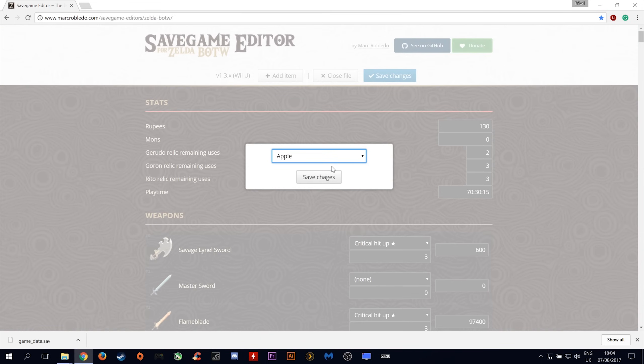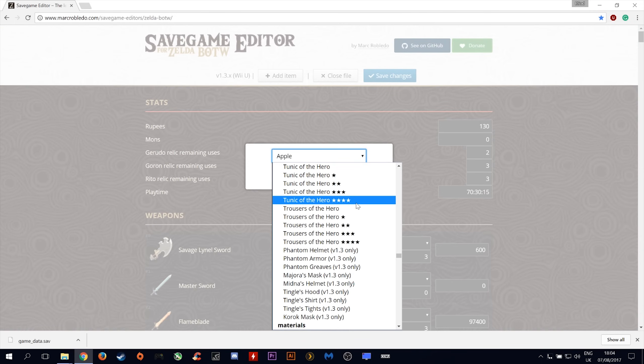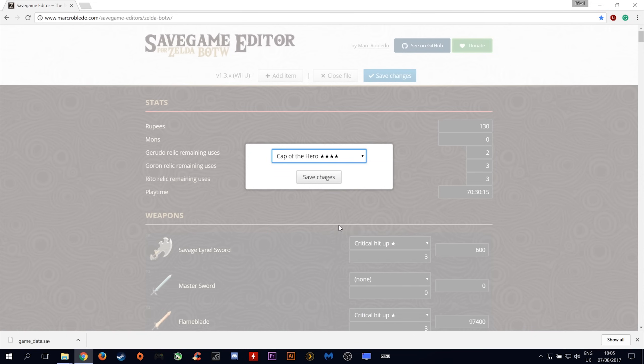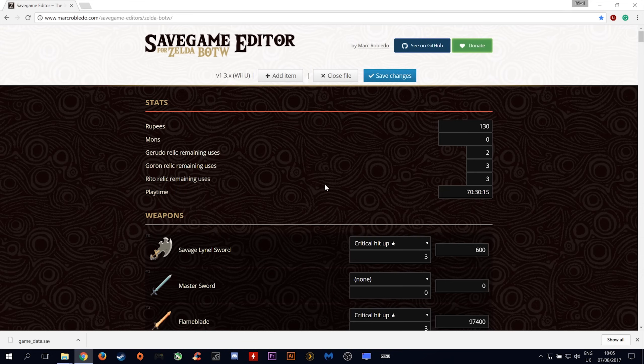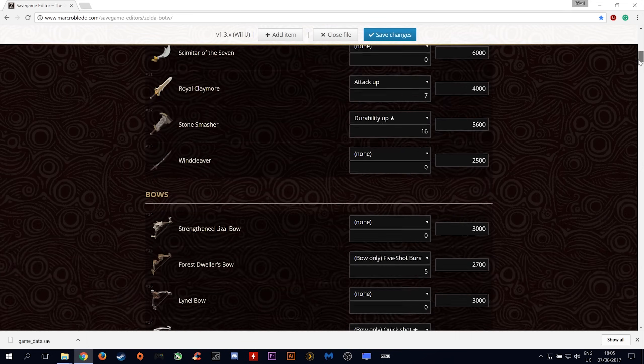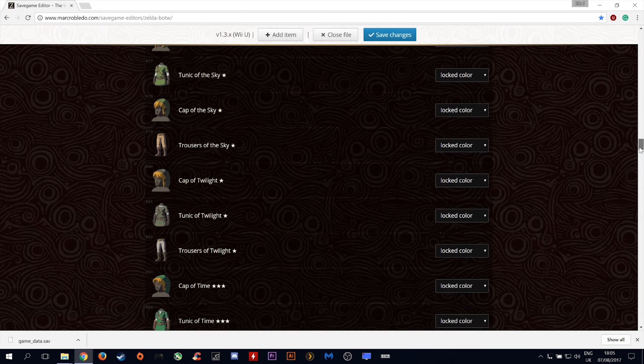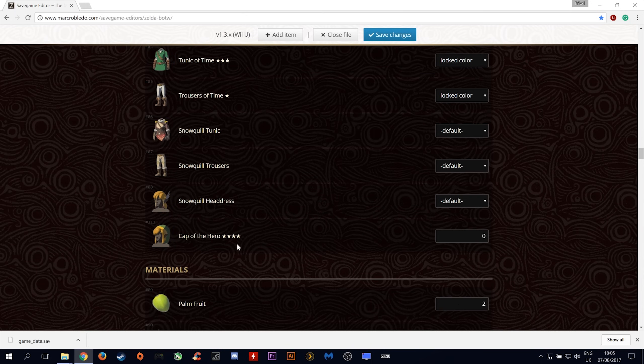Once in this screen, come up to the top and click Add Items to add whatever items you wish. For the purpose of this video, I am going to add the 4-star hero items to my inventory. Click Save Changes and scroll down to the bottom where your armors are held to see if it correctly added to your inventory. As you can see, the 4-star cap of the hero has been added.